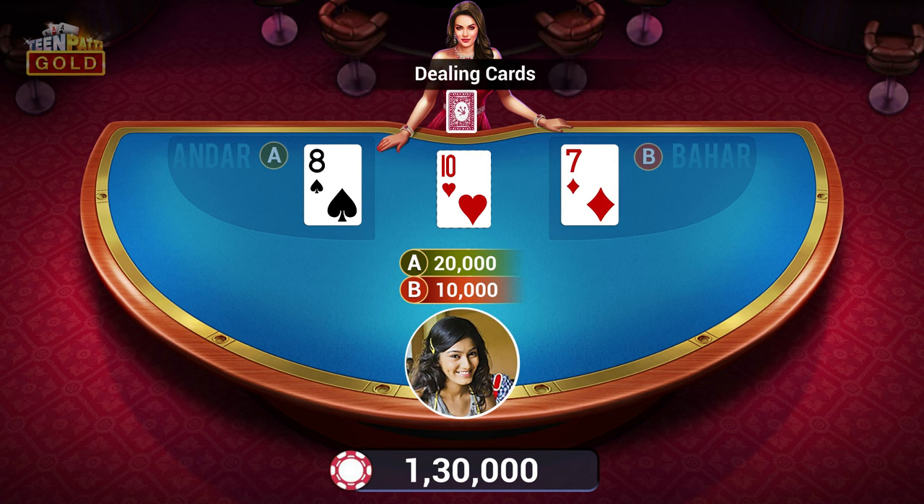The dealer keeps dealing cards, one on each side, till another joker card lands on Andar or Bahar.